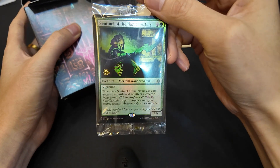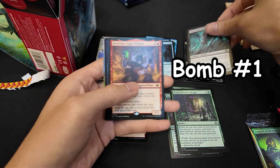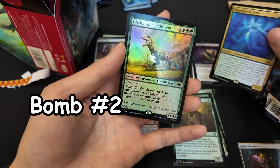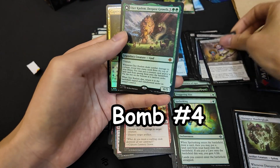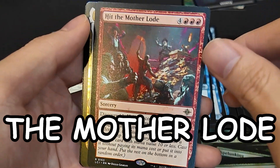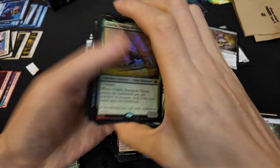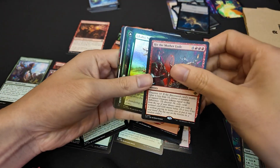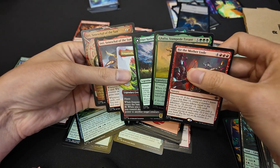Sentinel of the Nameless City. Oh, this is so nice! Alright guys, look at that — Gauta and Caslem. Oh, this is so nice! Pro tip: this is how you win your pre-release — just open a bunch of bombs all in the same color and build your deck around them.